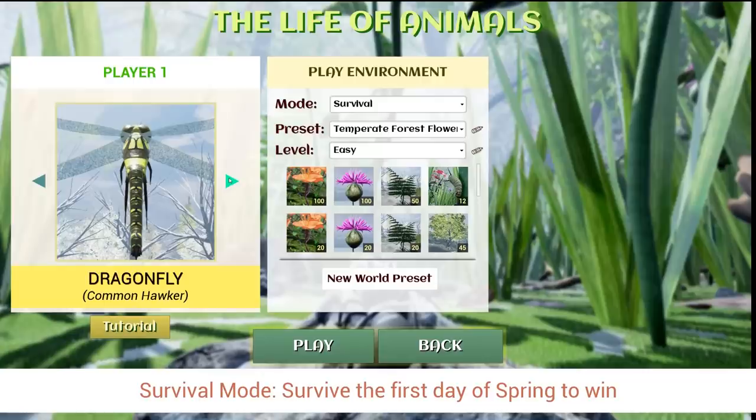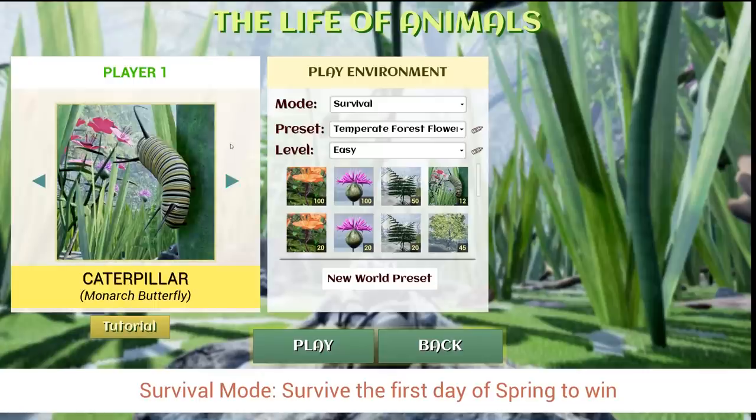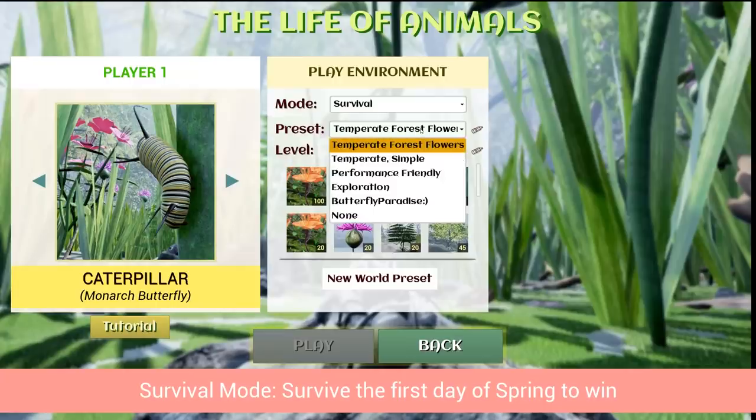If you guys like this, we'll check out that update when it comes out. There's supposed to be ladybugs and praying mantises. Today though, I'm thinking I'm gonna try the caterpillar monarch butterfly. Basically this is a sandbox game where you choose one bug, you become that bug, and you try to survive. There are a few bugs in the game right now: jumping spiders, butterflies, dragonflies, bees, and of course the caterpillar for the monarch butterfly.